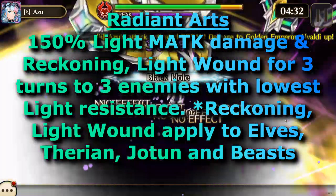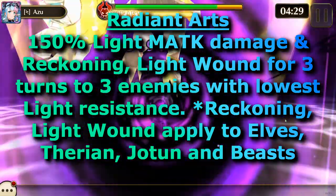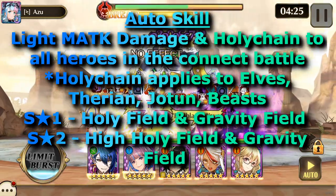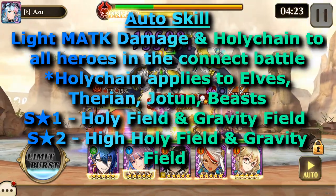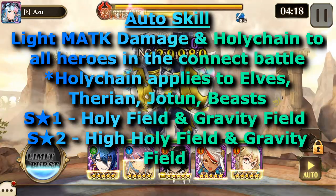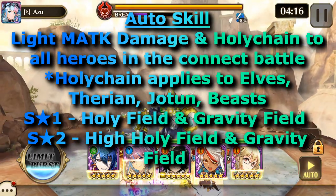Reckoning and Light Wound apply to Elves, Therians, Yotun, and Beast. His auto skill does Light Magic Attack damage and Holy Chain to all heroes in the connect battle. Holy Chain applies to Elves, Therians, Yotun, and Beast.